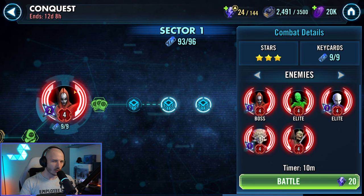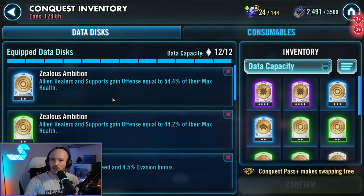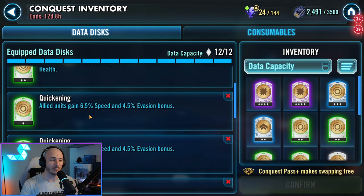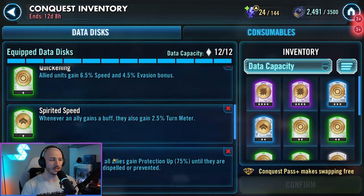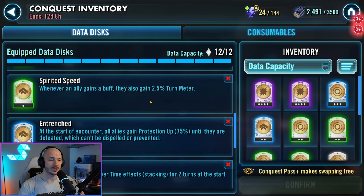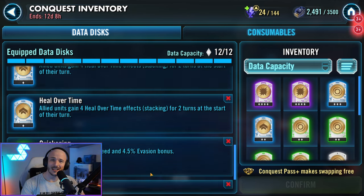With that in mind, let's talk about data disks. I'm currently running a setup that encourages Zealous Ambition, so healers and support types are going to be gaining a boatload of offense based on their max health. I'm also running survivability with Zealous Ambition, quickening to gain additional speed - I love quickening, it's a really good data disk. It's a one dot and you can get 6.5% speed. I've got four of these equipped so I'm getting 26% additional speed to the whole team. I'm using spirited speed for additional TM when I gain a buff and entrenched for survivability.